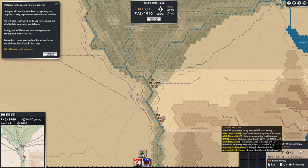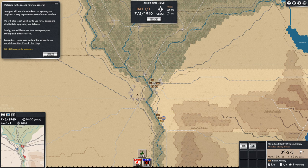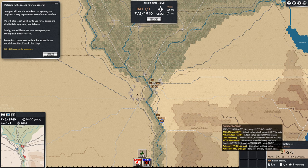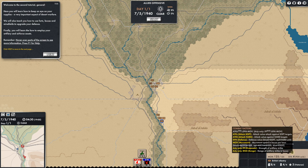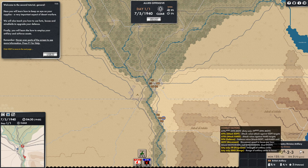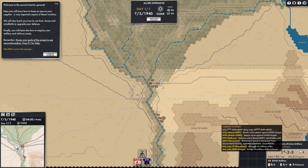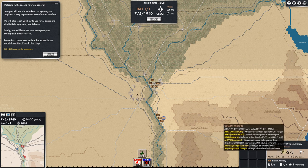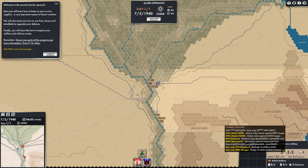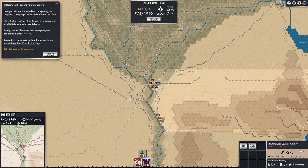Looking at the combat factors: for infantry, the first two numbers are Soft Attack Power and Hard Attack Power, then Defensiveness and Movement. For artillery, this is the Artillery Power — Strength of Artillery Strike — and then this is the Range. We've got a Range of 6 on this artillery, and a Range of 6 on the other. Firepower is a 3.